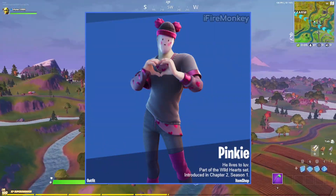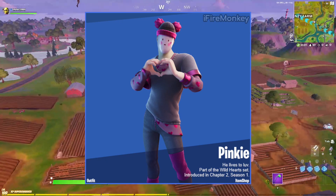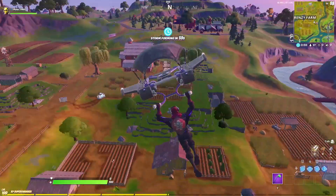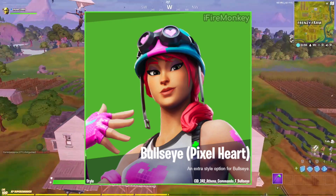The first skin we have is called Pinky — he lives to love, part of the Wild Hearts set. There is also another variant for Bullseye called Pixel Heart, conditional style.